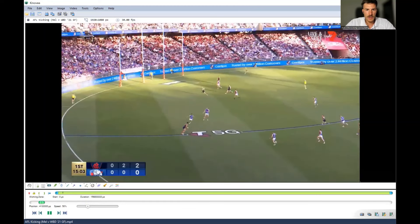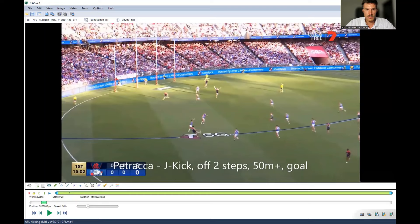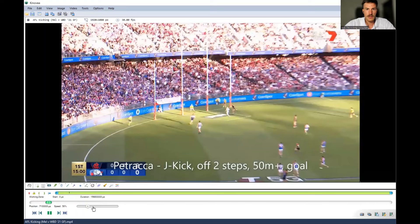This is the first goal of the game. You see one, two steps around the body. He has a massive backswing, which allows him to get a lot of power into the kick. Then rotating those hips through, making good contact, good leverage on the ball. And as you see, goes 50 odd metres through.